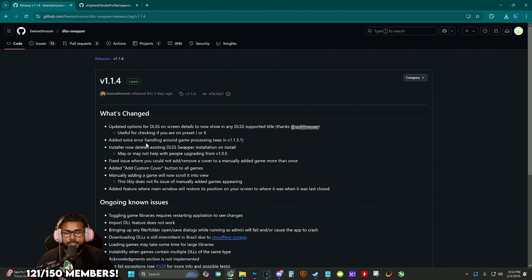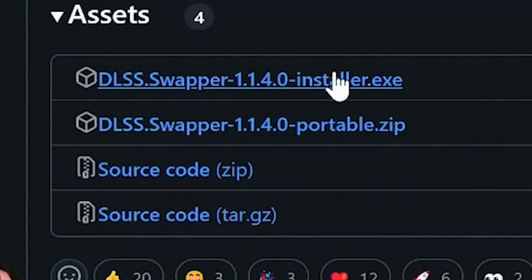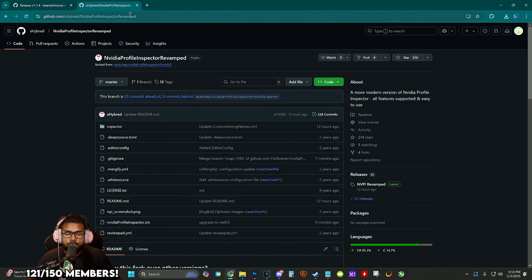We're going to click on it to download the latest version, which was released around when DLSS 4 dropped. You're going to download the installer and get it up and running. We're also going to download another program called NVIDIA Profile Inspector.